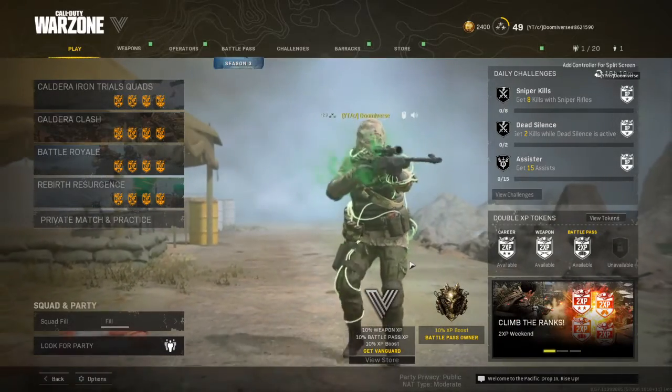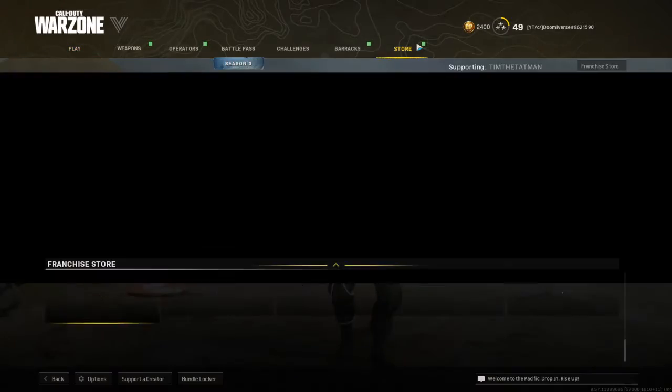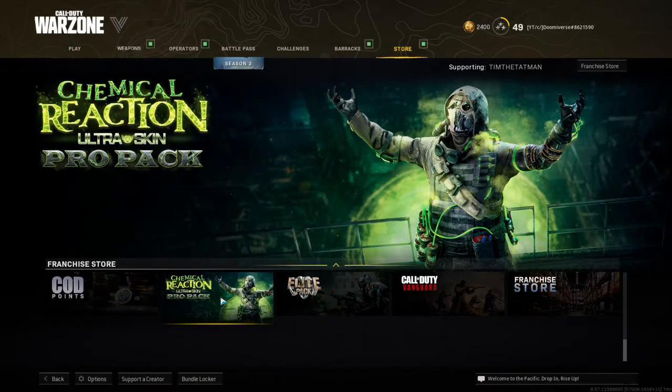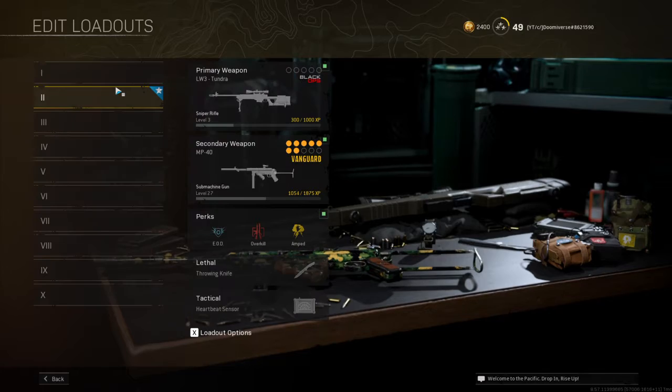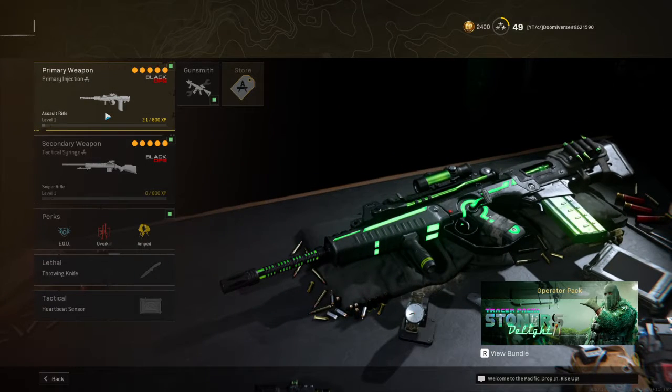Hello everyone, I'm Dimiverse and I just bought the Chemical Reaction Ultra Skin Pro Pack. And it comes with a legendary sniper rifle and assault rifle blueprint. And here they are.